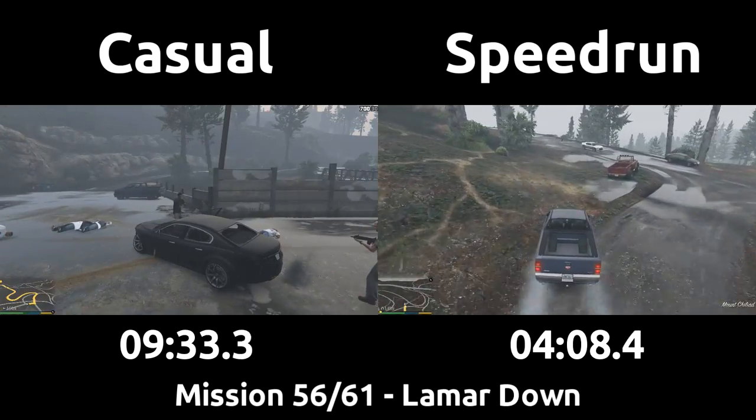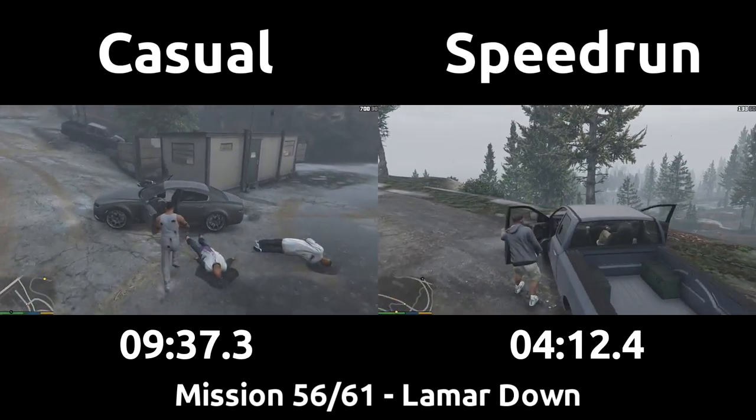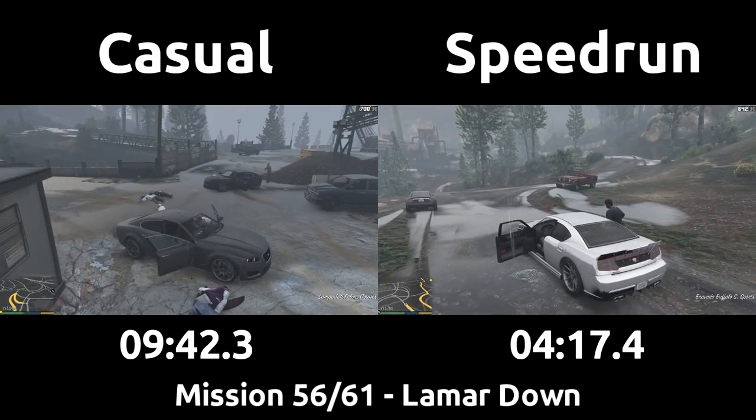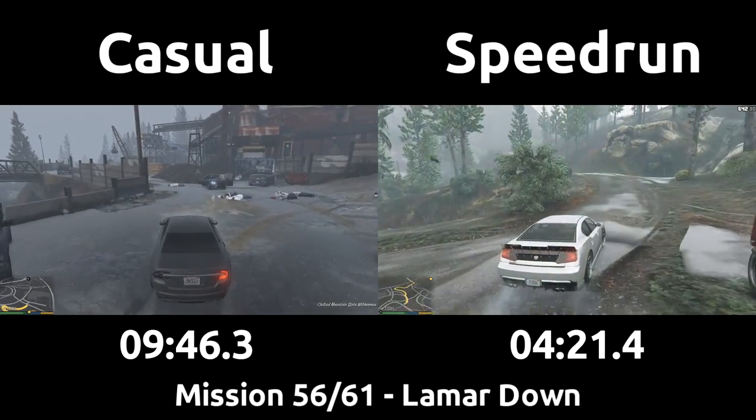The speedrun shot the window in that truck to get into it faster, then we drive back to his car and park in a way that Franklin could get in just as Lamar does as well, as he's a slow NPC. Conveniently, the car is fully repaired here too, if it had been damaged on the drive over from Franklin's house.